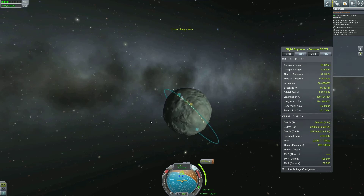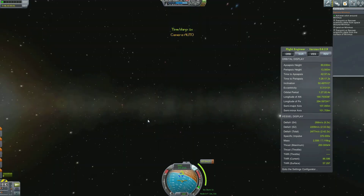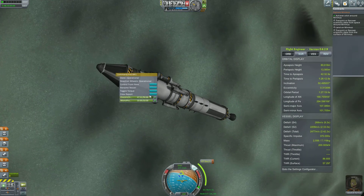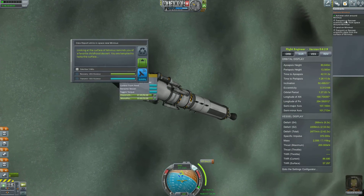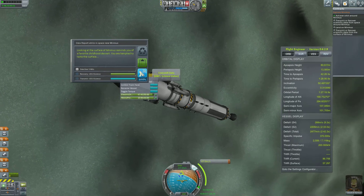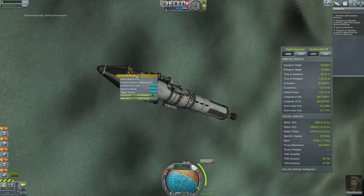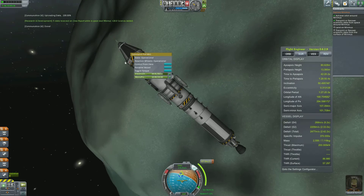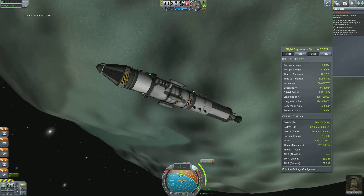Let's get to our burn point. Let's go and have a look — actually, if we get some data from above here we'll be able to beam that back and meet one of the criteria of our contract. We've already achieved the orbit around Minmus. Let's go ahead and beam some scientific data back — a crew report.